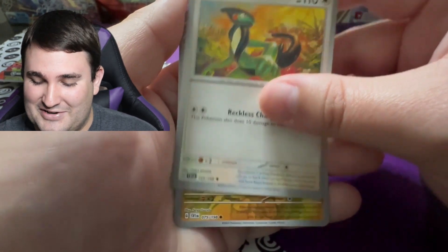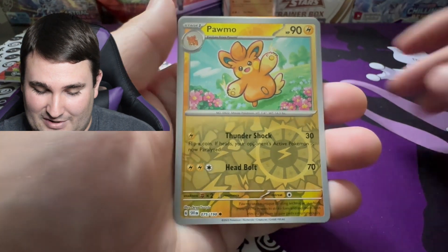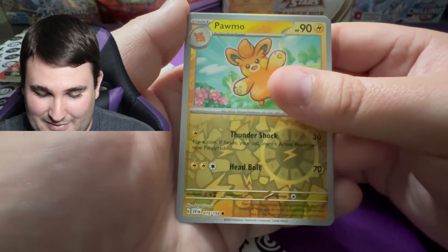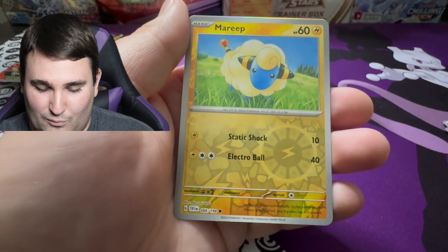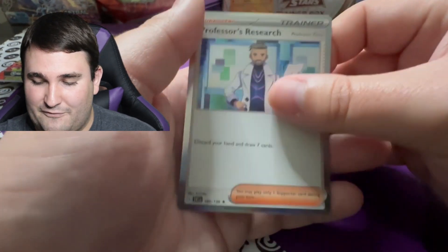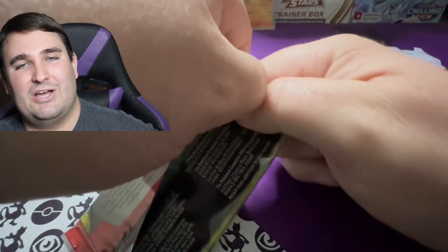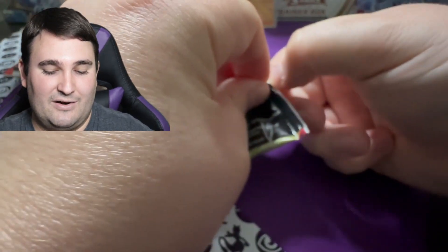I have yet to play this — I'll get my hands on Scarlet and Violet eventually, hopefully one day when they get rid of all the kinks and bugs. We got Pawmo for one of our holo rares. We've got Marill — I'm pretty sure I need that one for my collection — and Professor's Research for the holo rare. That is pack one down and done.